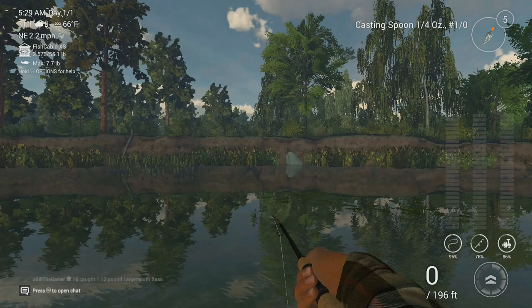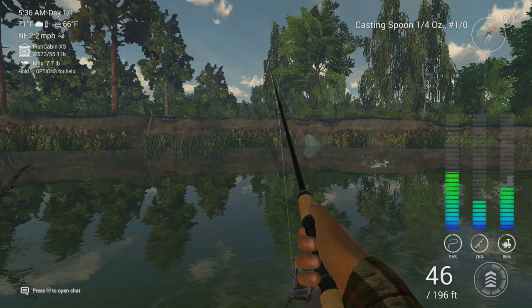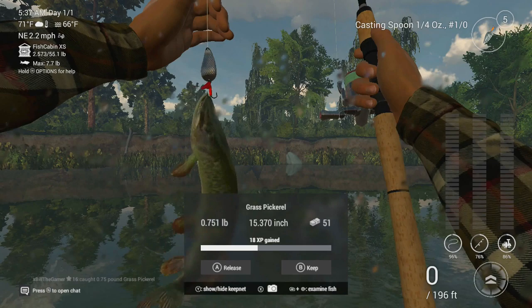I'm not complaining about hooking on the bass though, just because they are very decent money. Oh, that's a bite straight away. This might be a Pickerel — it's not giving me as much tension as a bass normally does. And the jumping isn't as frequent because the Pickerel do still jump. It is a Pickerel! We have our first Grass Pickerel — 0.751 pound, over 15 inches in length, 51 bucks and 18 XP. Let's see if we can get back-to-back Pickerel.